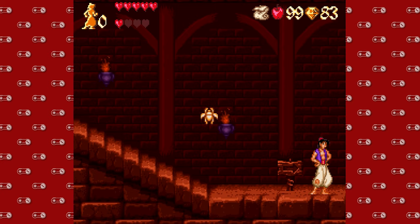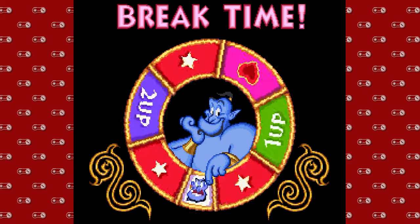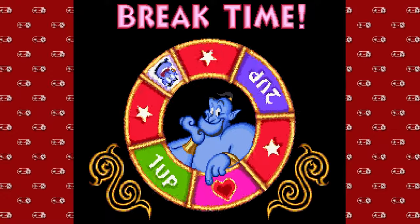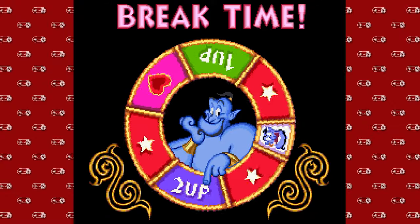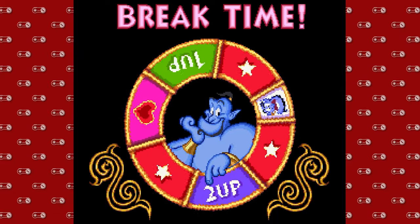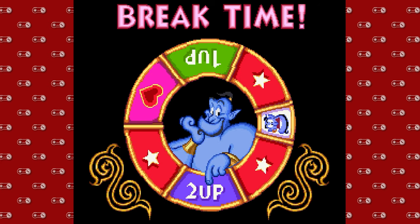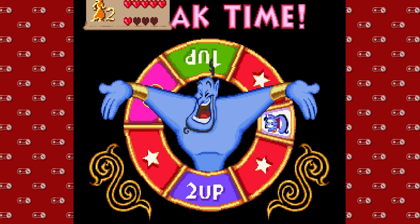One thing I'm super proud of — which you should all be proud of me for — is I finally figured out the consistent way to get yourself two one-ups. So when you're doing this roulette, you spin it the first time and then there's that little indicator on the side that says 'press button.' It'll do it twice — it'll say 'press button.' If you wait, wait in between those two, hit the button to stop it — bam! Two lives. There you go.